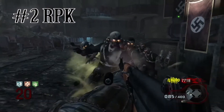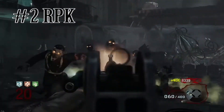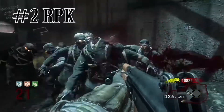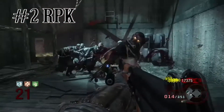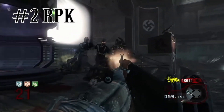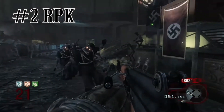Coming in at number 2 we have the RPK — without a doubt the best LMG on this list, even though there are only 2 LMGs in Black Ops 1 Zombies. Why does it appear above the HK-21? For me it's the fire rate — way better than the HK-21. And I think it does better damage too.